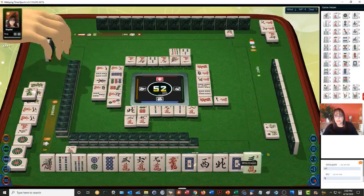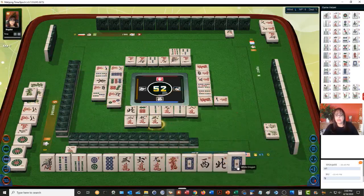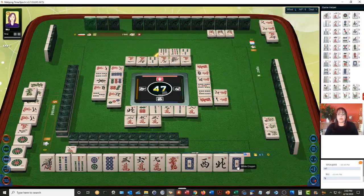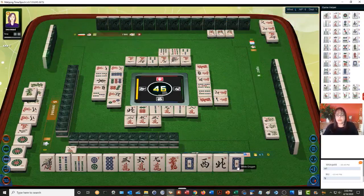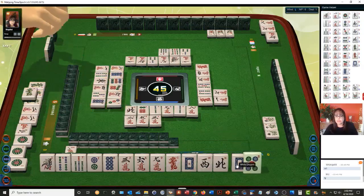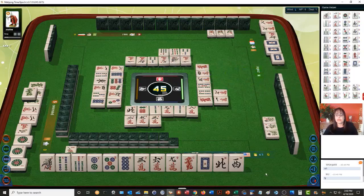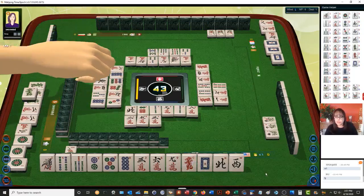We don't want to hold on to this white dragon for long. We're looking for a 5-dot and east or south. There's a 5-dot — 1-4-7, 2-5-8, 3-6-9. We're ready on an east or a south. East or south will give us Lesser Honors and Knitted Tiles. There's one east out. No souths are out. We're in west seat.